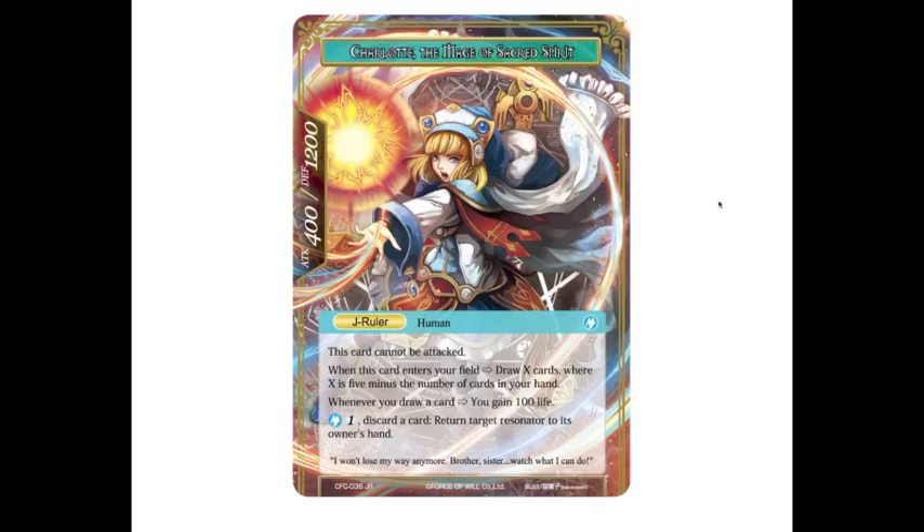Her flip side is Charlotte, the Mage of Sacred Spirits. I know a lot of people are on the fence about the artwork or the format change of the card layout, but I really like it. The text over here catches your eye really fast, and you have a lot more room for the text box. I also think this is going to make full arts look way better, having the kind of box over here — it's going to be less interruptive.